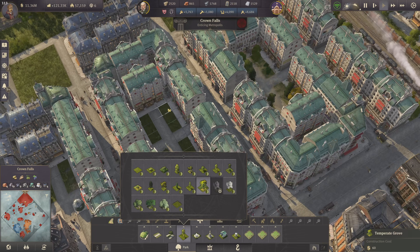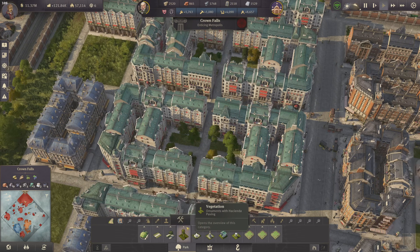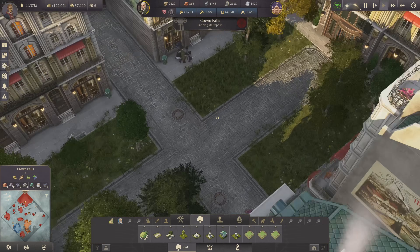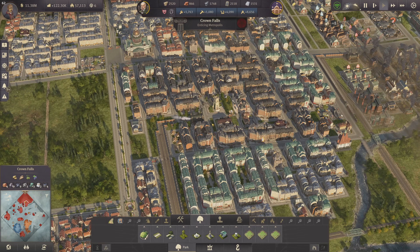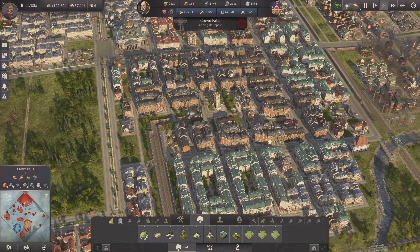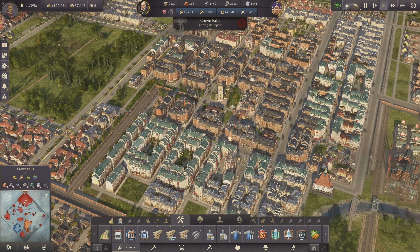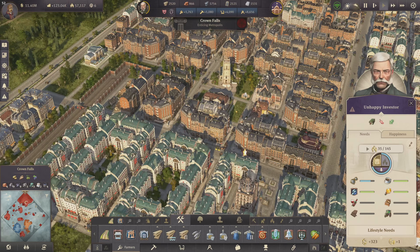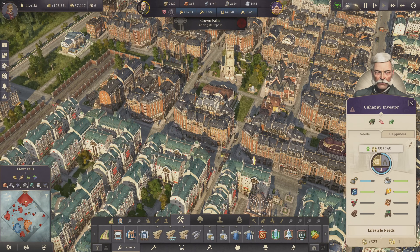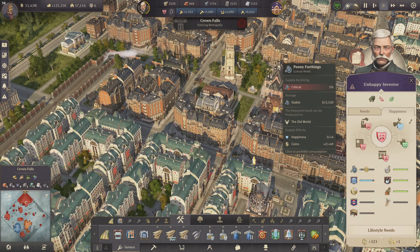I'm going with the temperate growth primarily right now because it's a nice mixed bag between grass, flowers, and trees, and it basically just adds a nice decoration. We are going to replace decorations the more we unlock, especially my enclosed greeneries. More important right now though is fulfilling the needs of the investor, because decoration is one thing but fulfilling spectacles is a bit more important, especially to raise happiness.